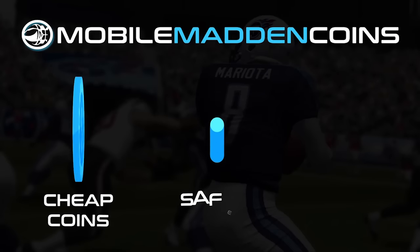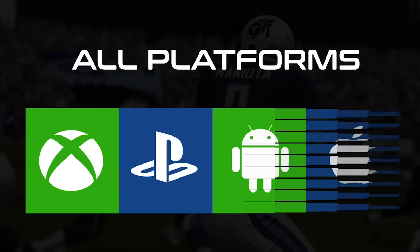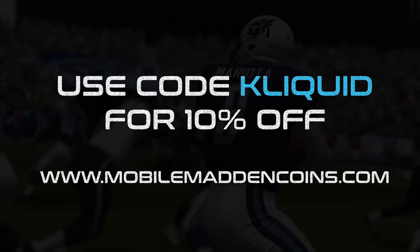If you're looking to boost your MUT team or make some money by selling coins, check out MobileMaddenCoins.com. Use code CLICKWID at checkout for a 10% discount.